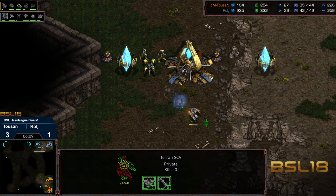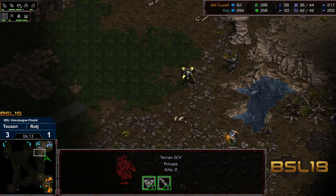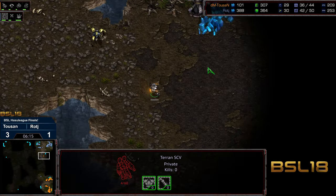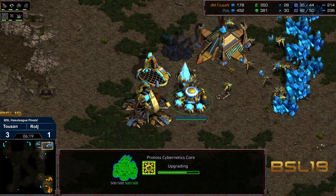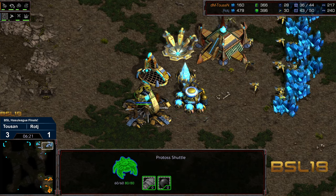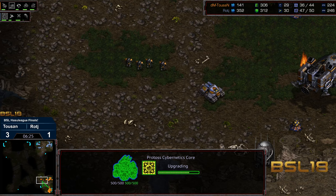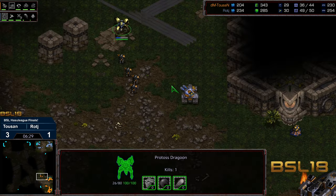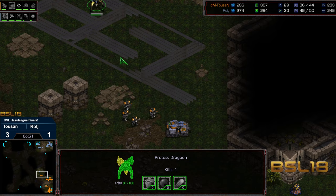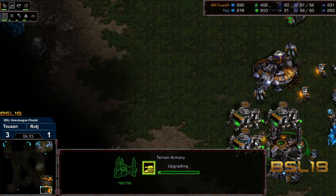Tucson's not going to be able to get additional scouting information along that edge — just sees the zealots and dragoon along the corner — but critically able to check the third. He knows it's more likely robotic facility play. Range still not finished, the four marines and siege tank moving out to catch the dragoon in open field. Siege tech just about finished, plus one weapons already along the way.